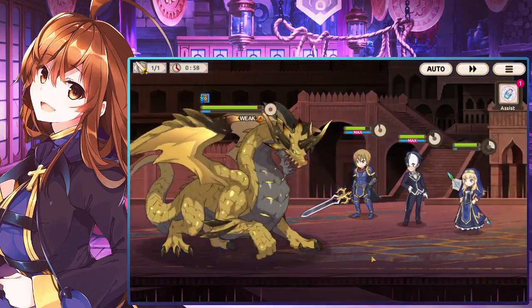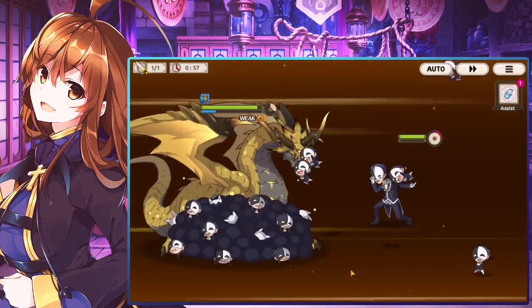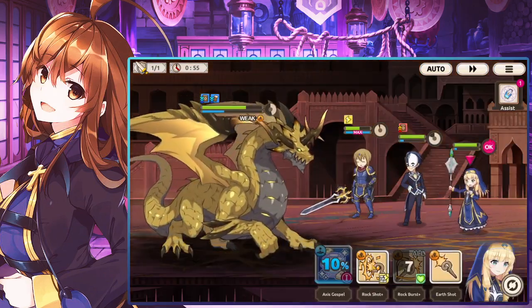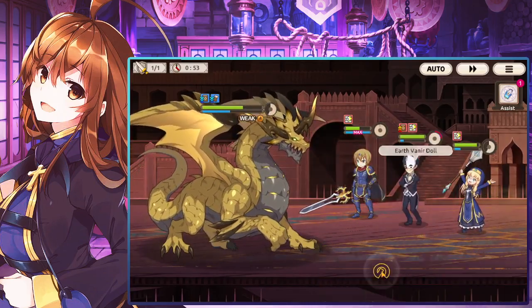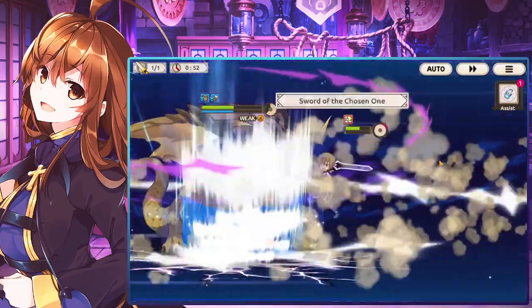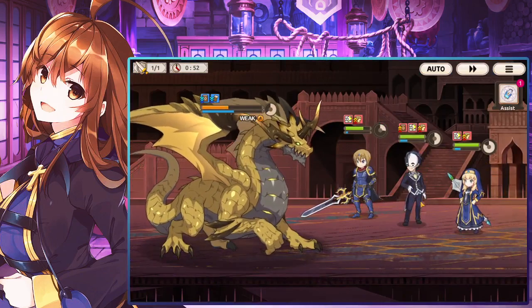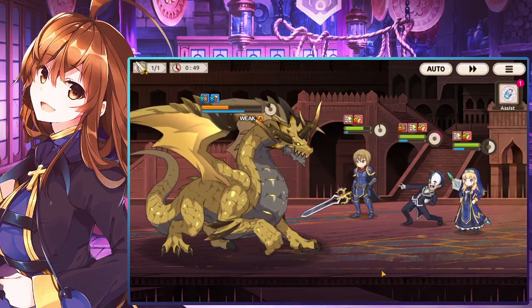I'm actually going to heal Veneer — that'd be really funny. This might just do a million damage because he's maxed. You guys have a lot more HP than I thought. Veneer's attacks are actually just so funny to me. Man, he is slow — that tier three slow is just tearing into him.